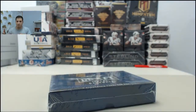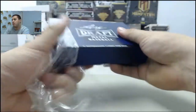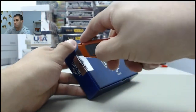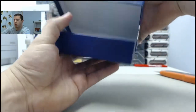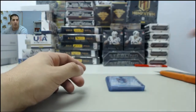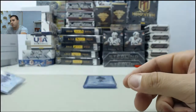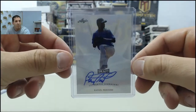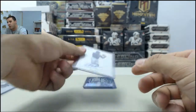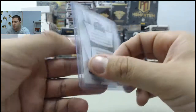Alright, Justin — last box for you here. 2013 Leaf Metal Draft — got six autograph cards in the box. Let's get the break in. Take everything out of the box for you there. First card up: Jonathan Crawford. Next card in the break: Raphael Montero. Next up: Ryan Eads.